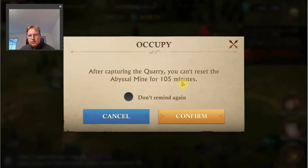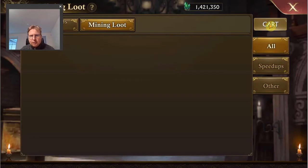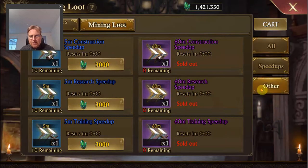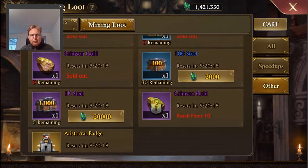You cannot reset for 105 minutes, not quite two hours. In higher floor mining areas the gathering speed is higher, so you gather more and get more shop credits faster. I think I've unlocked something new now, but at this moment I probably won't need it yet.